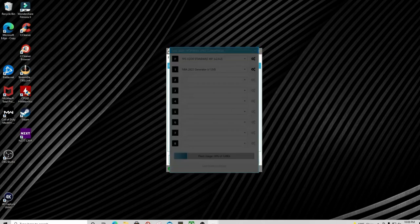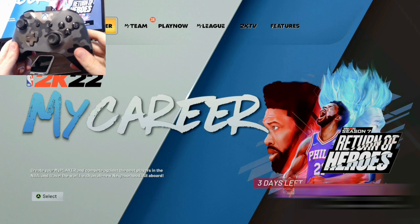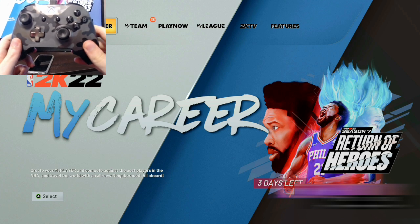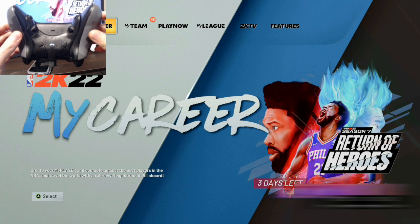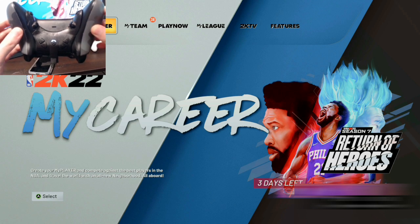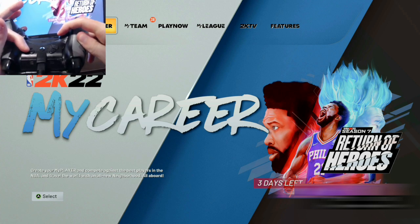Once it's saved you'll get a confirmation screen and you're all set. Plug the Strike Pack to your controller and then into your console. Once you're hovering over the Blacktop option, you're ready to start the mod. On the Strike Pack there are six buttons on top and four buttons on the bottom.